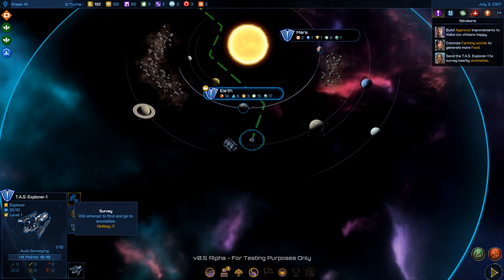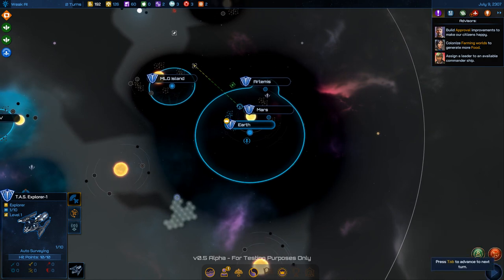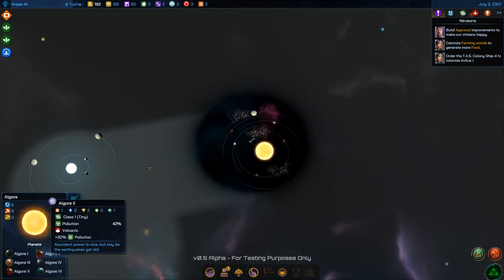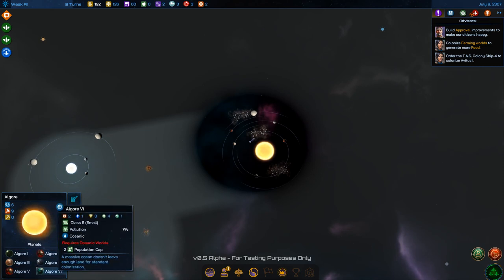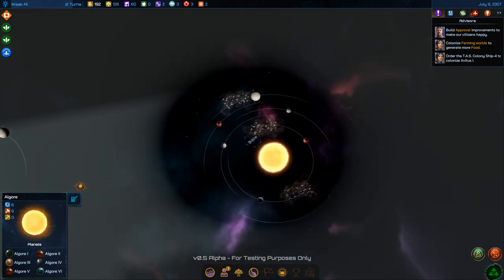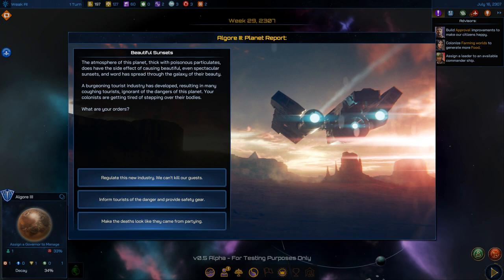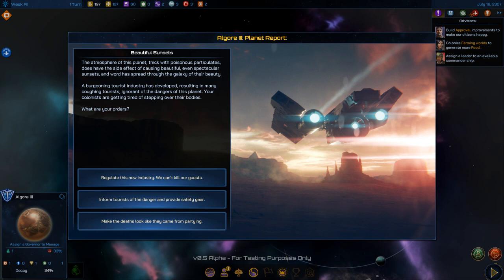I've got another survey ship — surveys always tend to go well unless they don't. There are a lot of colonizable planets: Class 3, 1, 1, 6, 2, 3. The best one requires more technology, so I'll colonize what I can. I am done zipping around looking for better planets.